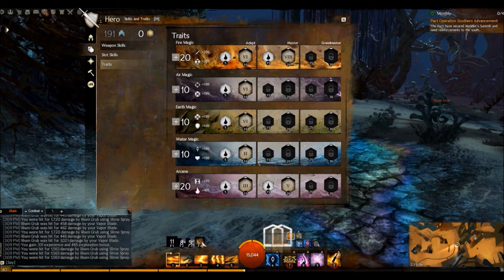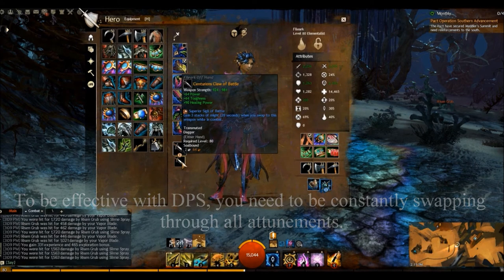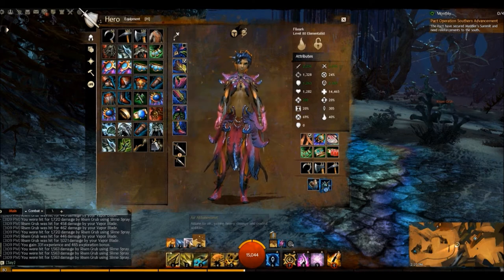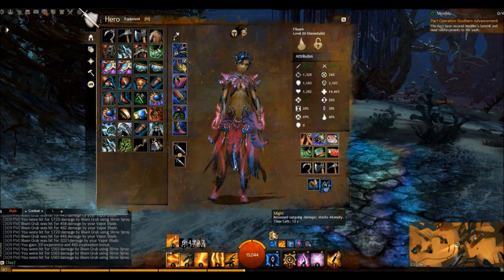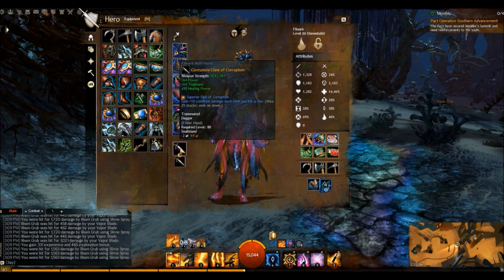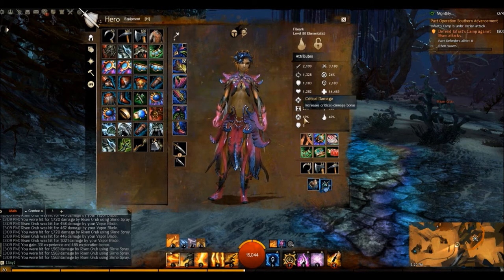The Might I get when I attune is because of my weapon. The Superior Sigil of Battle gives 3 stacks of Might when you swap to this weapon. As an Elementalist I don't have an actual weapon swap, but attuning counts as a weapon swap, so every 20 seconds I can get at least 3 stacks of Might. On my other weapon, you could use a Superior Sigil of Accuracy to get additional critical damage.